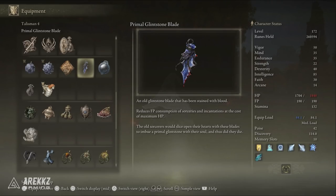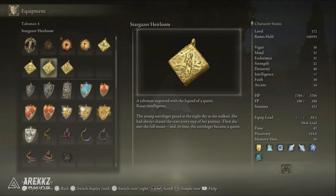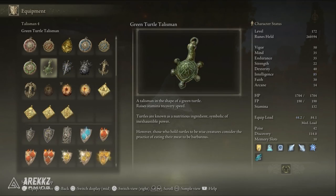So if you're struggling with FP, the Primal Glintstone Blade might be a good one to bring. The Dragon Crest Greatshield Talisman is also absolutely fantastic as it enormously boosts your physical damage negation, so if you're struggling against certain physical bosses or enemies, this is a great one to slot on for that fight. I'm purposefully not recommending the Stargazer's Heirloom which raises our Int by plus 5, because we're already at that maximum soft cap so that plus 5 isn't going to give us too much. I also want to give an honourable mention to the Green Turtle Talisman that raises your stamina recovery speed, because chain casting spells does drain a lot of stamina — so if stamina is a problem for you, maybe consider this one.